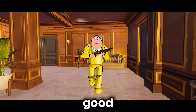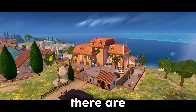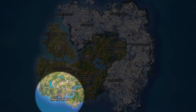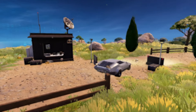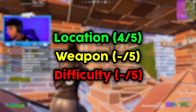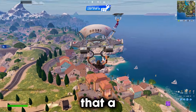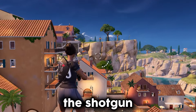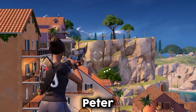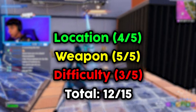This one has to be good just because it's Peter Griffin. I personally land here a lot — it's in such a great location because not too many people rotate here and there are plenty of different ways to rotate out. This one is a 4 out of 5 for location. For the weapon, this one doesn't even need to be explained — that's a 5 out of 5. A decent amount of players do land here making it pretty difficult, but because of how slowly the shotgun shoots it's very easy to kill Peter. I would say this is a 3 out of 5 for difficulty, giving us a total of 12 out of 15 for Peter Griffin.